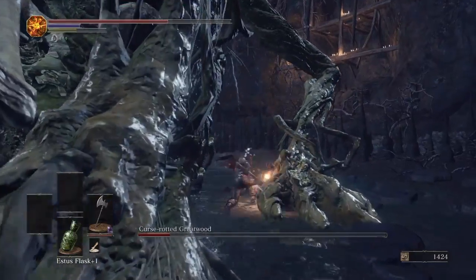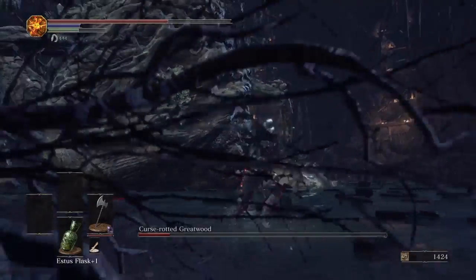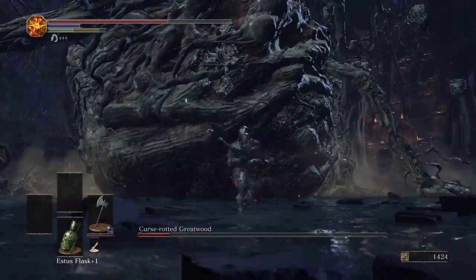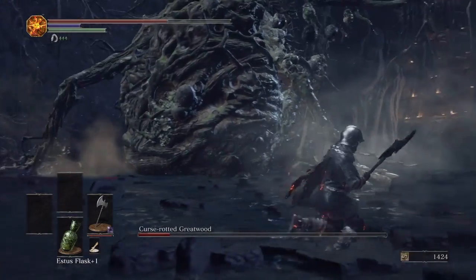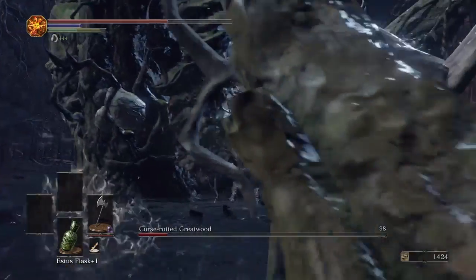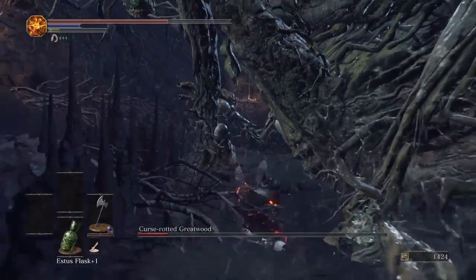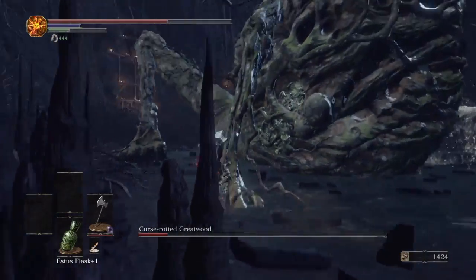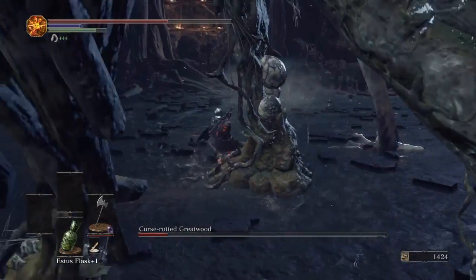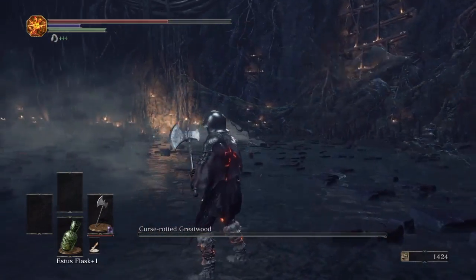I have to look for other places to attack since his middle seems to be taken out. I see some ones on his back. I almost hit him. I got one on his thigh — there's some on his legs. It's a miracle that I've stayed alive here. And I beat him.